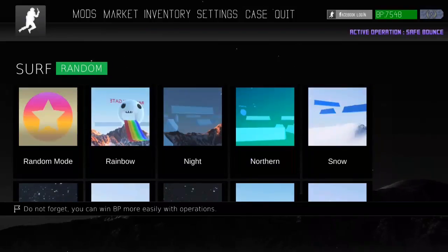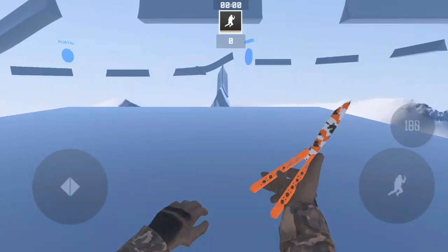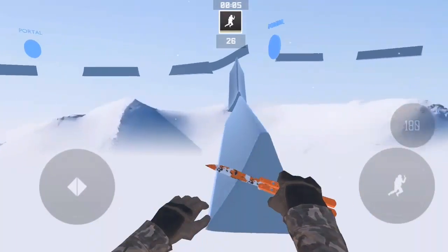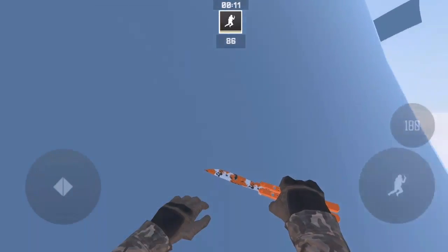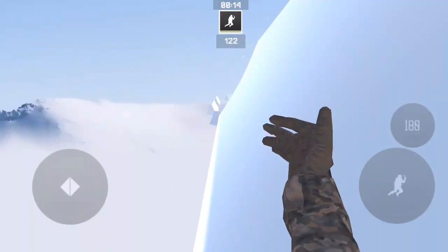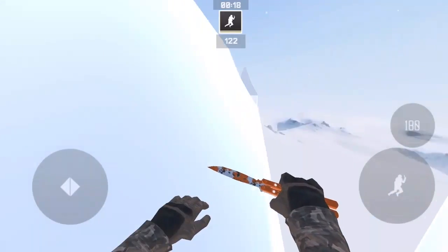Doesn't look like there's new maps. I like hitting the random server because then you just go into a random server. Those knives look pretty cool — it has the Koi skin on it. I got it from the case. I got a lot better at this too. Let's go right through the portal. I love going through the portals in this. This game is addicting to me right now.